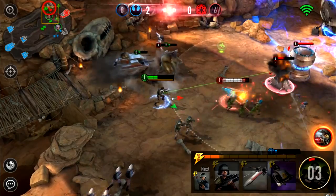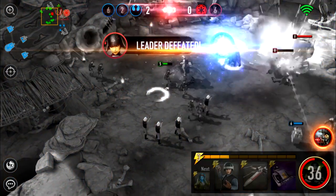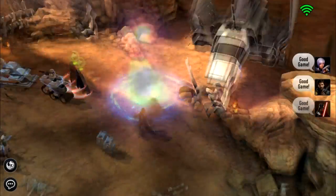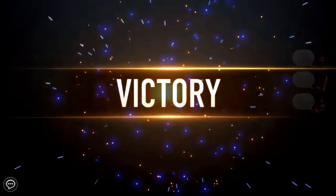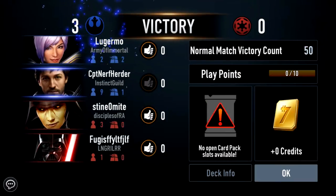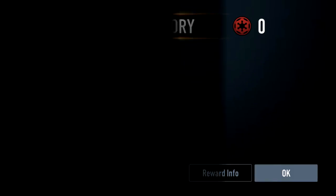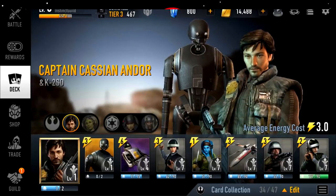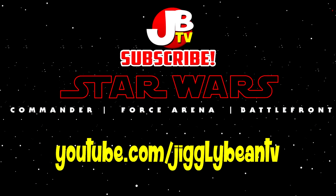That's a good win! In 2v2 it doesn't matter what level you are or what level your cards are because everyone is equal. The only thing you need is to have the cards unlocked — if you haven't unlocked a particular card yet you can't use it in 2v2, but when you do it's an equal playing field. Feel free to pause the video and analyze the strategies. Notice how we swapped the wookie warrior for a light tank next to K2SO. I hope you enjoyed the video — please give it a thumbs up, subscribe, and I'll see you in the next Star Wars Force Arena let's play. May the Force be with you.